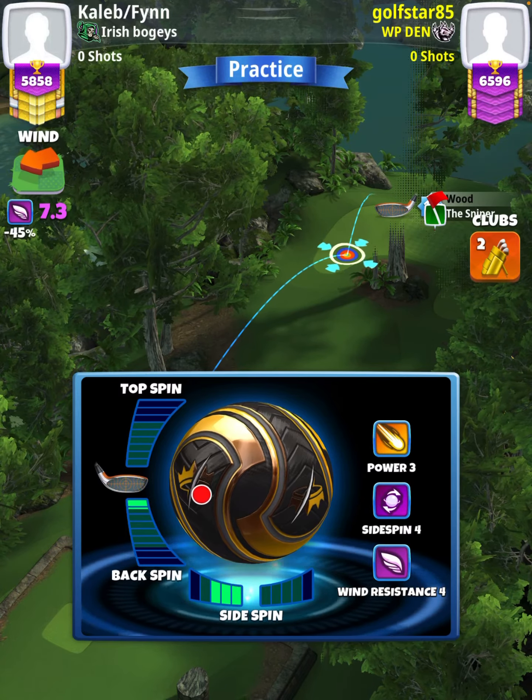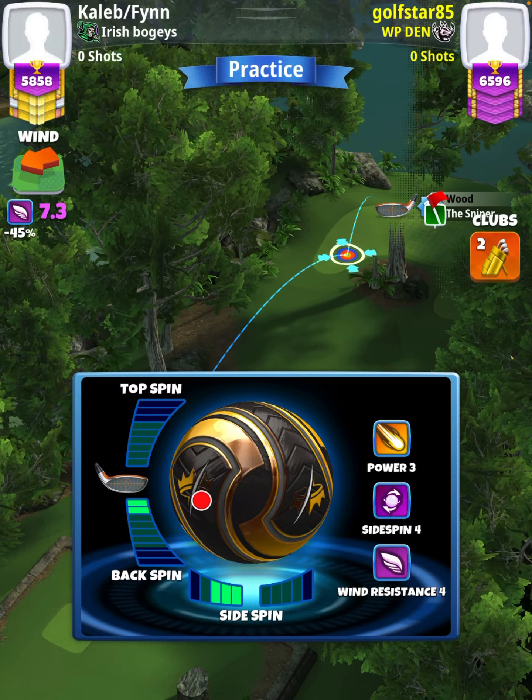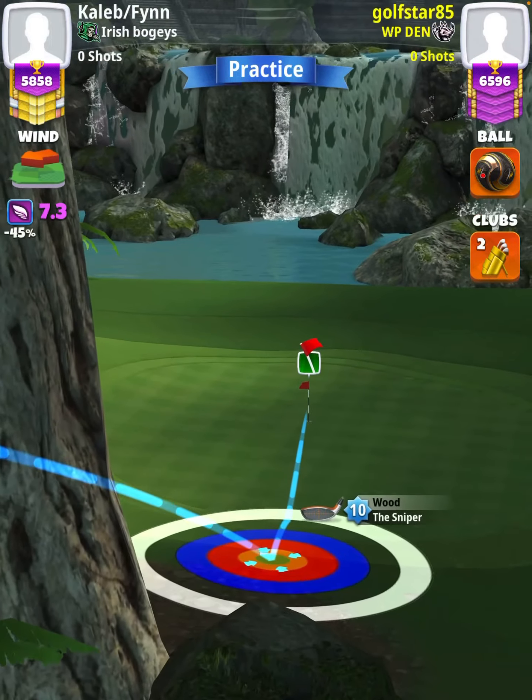I'm going to start off by applying two backspin with three left spin, and then we're going to set up with the bullseye at the very edge of the rough and the ball guide through the hole.